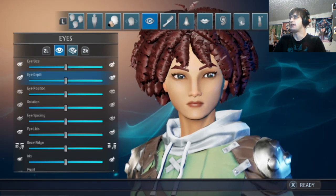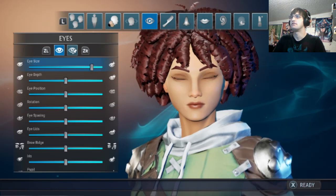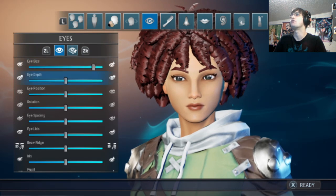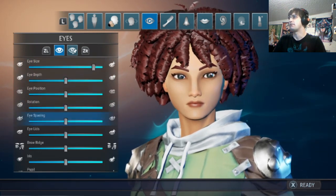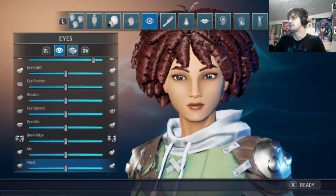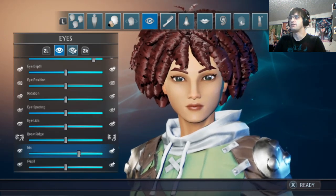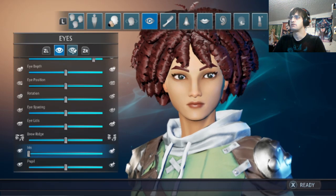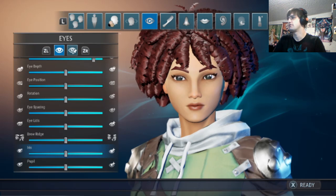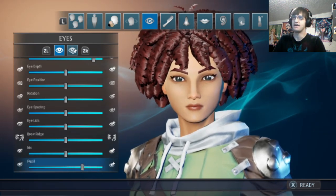Eye size — not gonna mess with that. Wait, can we make it like chibi? I'll give her bigger eyes — hopefully she'll be able to see better. I'm not gonna rotate them or space them. Let's see the iris — what does that do? Oh, it's the color of the eye. Yeah, let's make it like normal.